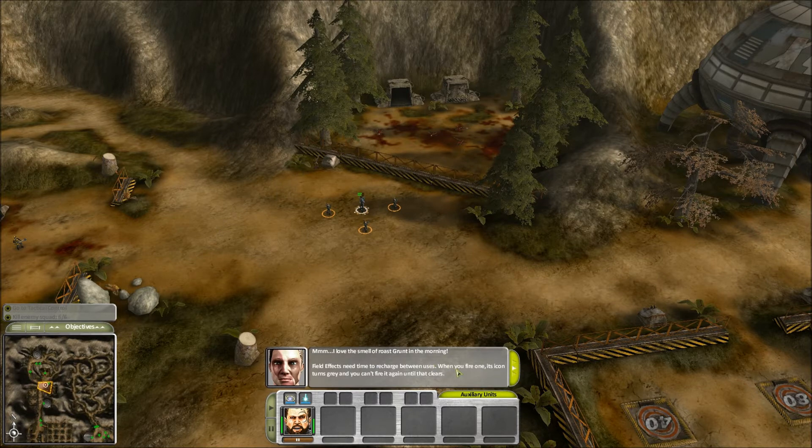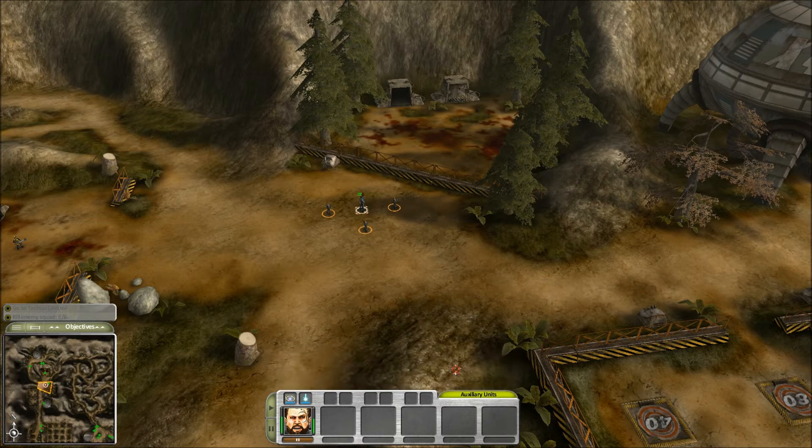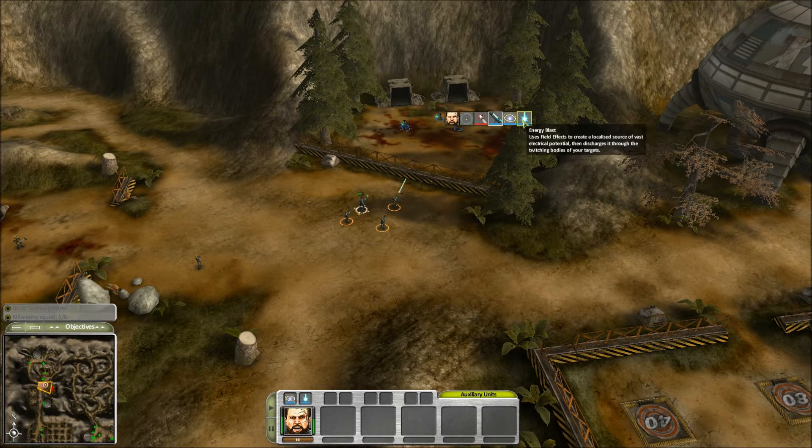Field effects need time to recharge between uses. When you fire one, its icon turns grey and you can't fire it again until it clears. The next set of grunts have energy armor, so energy blast on its own wouldn't do full damage. Hit them with the energy bolt to rip through and weaken their armor, and then quickly follow it with the energy blast.